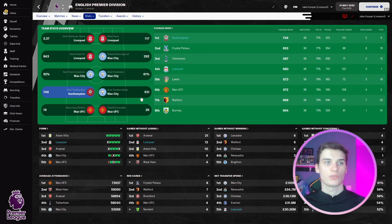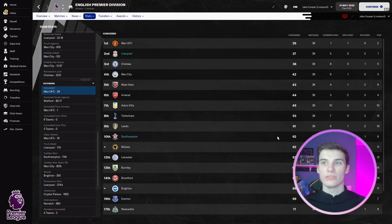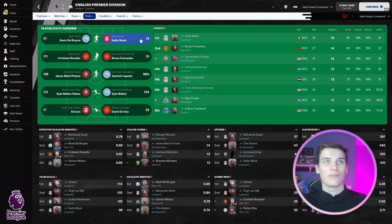Southampton topped the most tackles won chart, with Liverpool also very high. For fewest goals conceded, Liverpool are up there with only 37 — impressive given they also scored the most. Southampton are not on the fewest conceded list, suggesting it's Liverpool's defensive quality driving that number. Southampton conceded 62 across the season, which isn't terrible, comparing favorably to Wolves, Leicester, and Burnley. Considering the very attacking mentality, shipping only 62 goals is actually respectable.